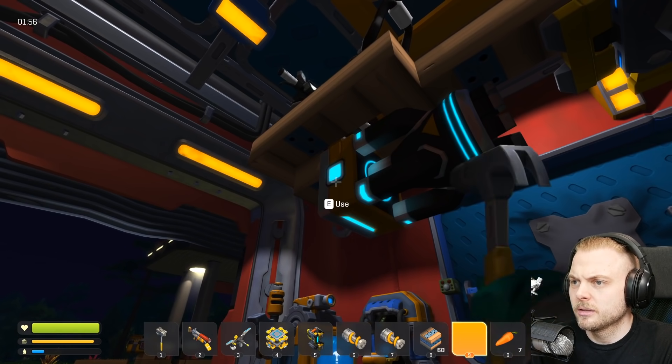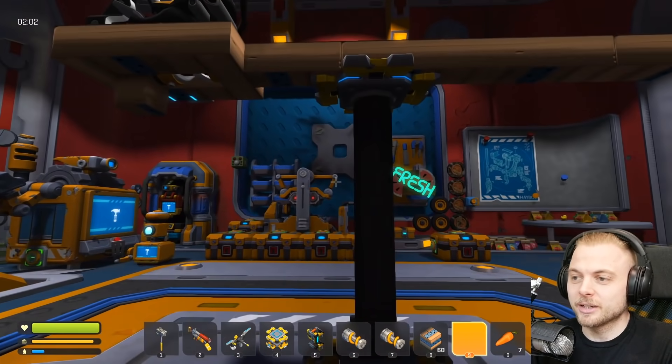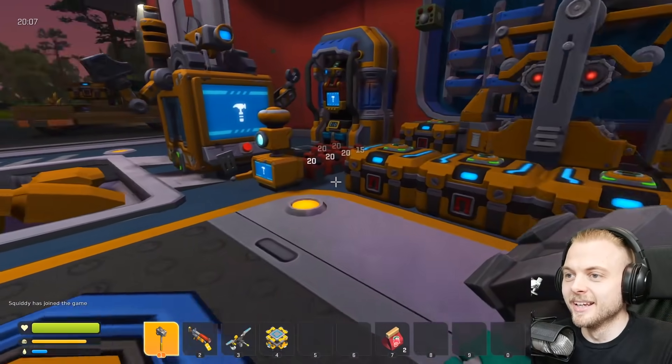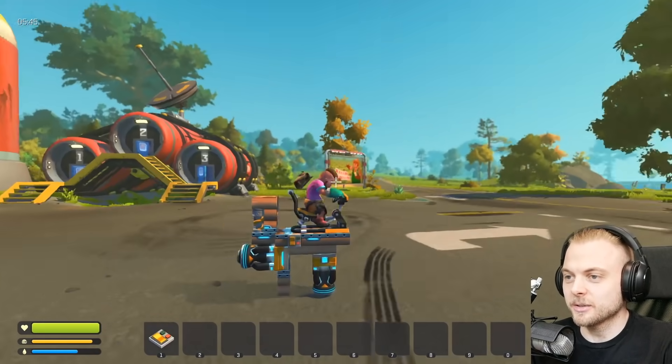If I put another thruster down, they disappear? I'm going to have to load an old save file, but I'll be right back. This is why I back up my game. All right, let's try it again. I'm going to do it without the tank this time. Let's just see what this is like.